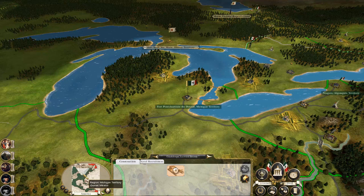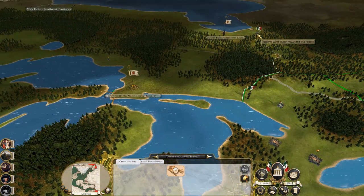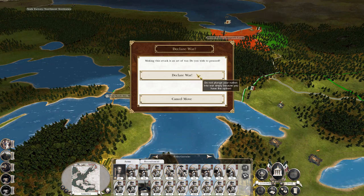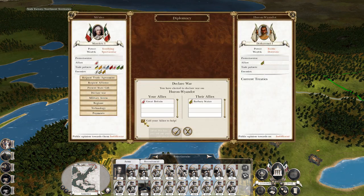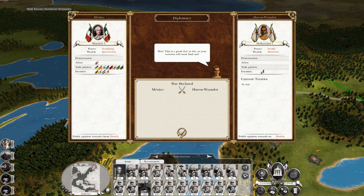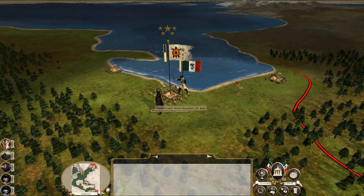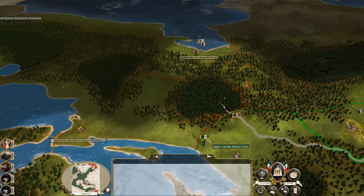Let's upgrade the port. I think the next move is to declare war - don't call in my allies, because it doesn't really matter. Let's maintain for now and send these guys in.